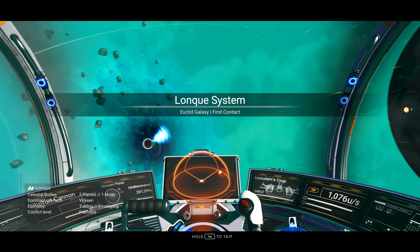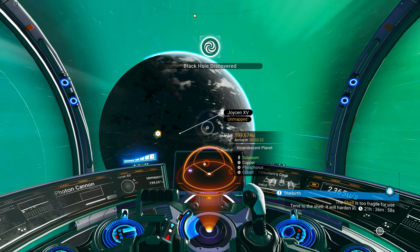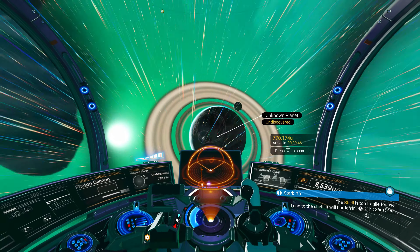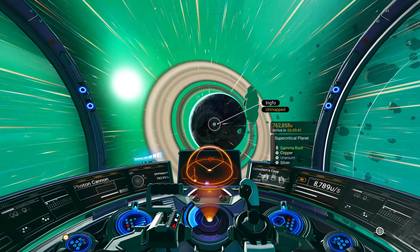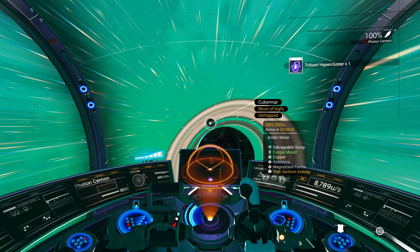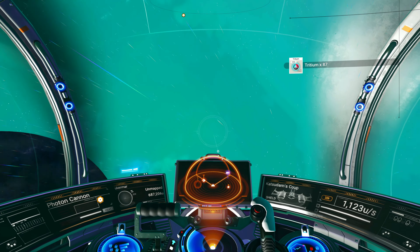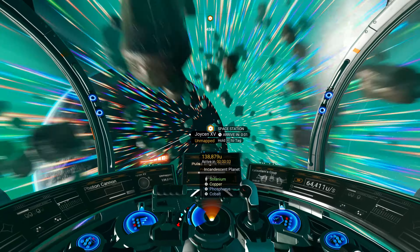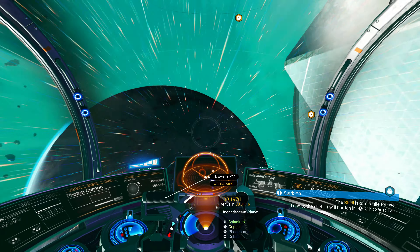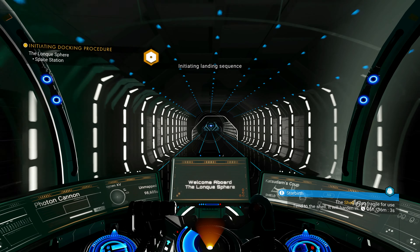Alright. There we go. Black hole's right in front of us. First planet is an incandescent planet — it's like a bright blue sky and a sort of slate, smoldered terrain. Secondary planet appears to be the one with water — supercritical — with a moon. An acidic moon. First things first, we'll go to the space station. I think we'll hit this incandescent planet with this gray ground and blue sky. I think that has a possibility to be a rather interesting hot planet.